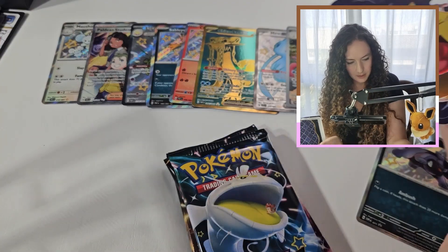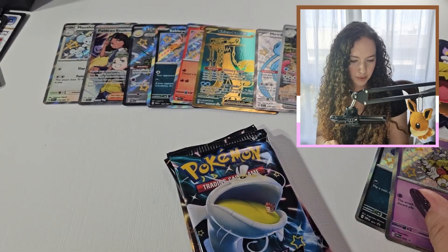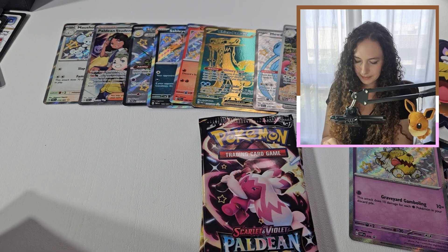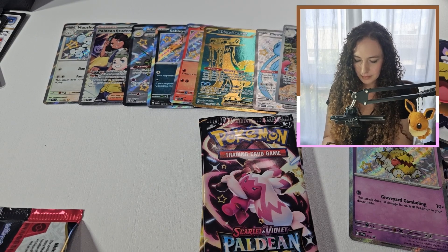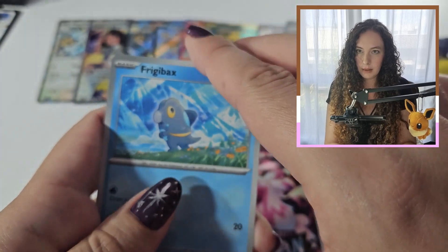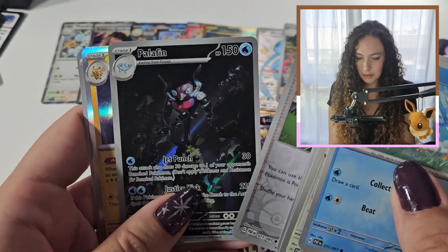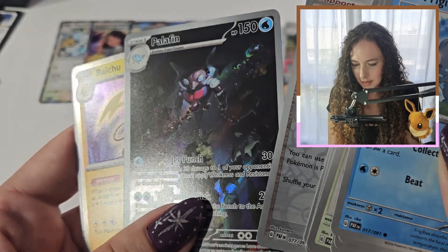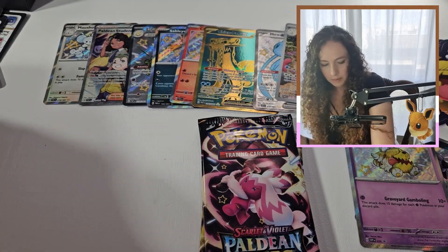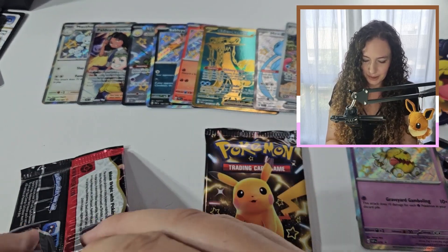Three packs, sticker, and promo. Here we go — Bundozo. Fruity Bax, Deino, Palafin — sweet. This guy looks so impressive, look at that. Took me forever to put my Palafin into hero mode. I don't tend to swap out very much in the game — someone had to tell me how to actually put him into hero mode.